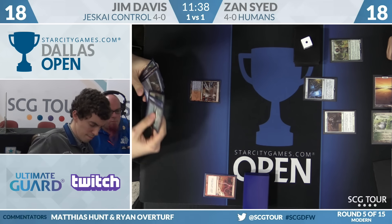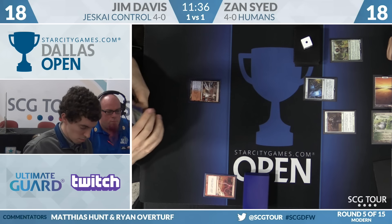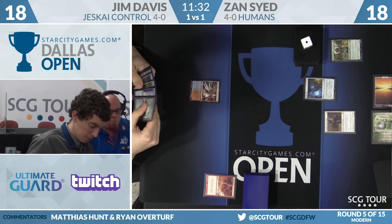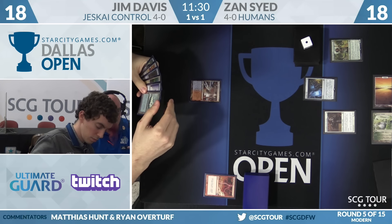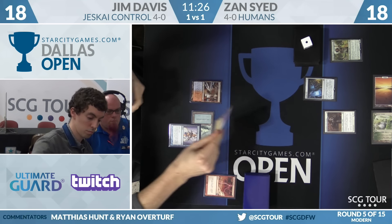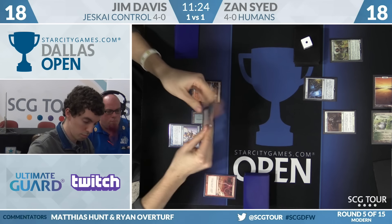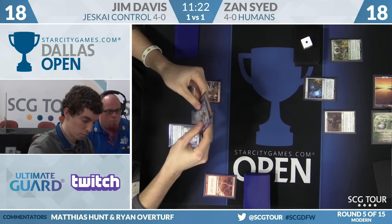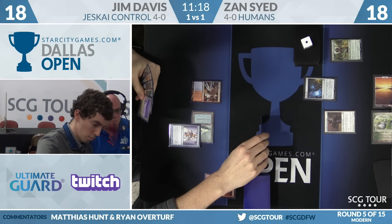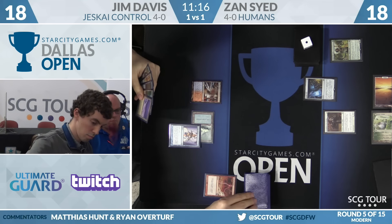Jim has Engineered Explosives in hand again. He doesn't yet have mana to set it up for one — he needs to wait and see if he can get something else. Serum Visions, Jace in hand. He'll cast Visions and look at Electrolyze and Serum Visions on top — he likes Electrolyze in this matchup. He's going to keep both and cast Electrolyze next turn.